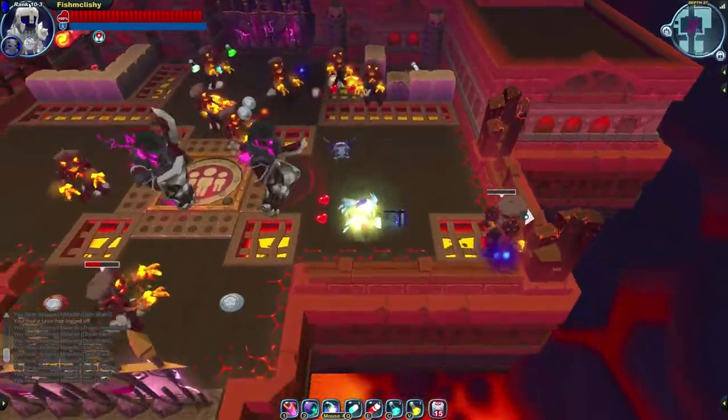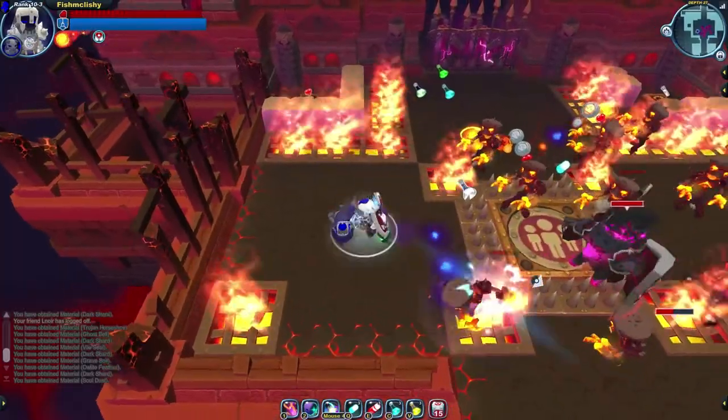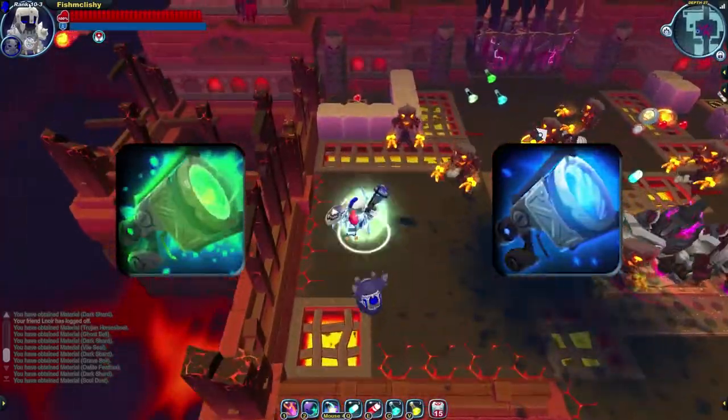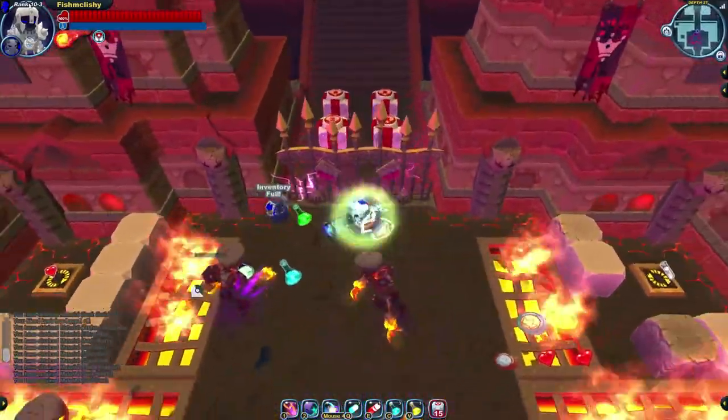Hello there. I just wanted to make a small video detailing some damage that needs to be fixed. The catalyzer weapon line has two 5 stars: the biohazard and the neutralizer. Catalyzers have two ways to deal damage — their orbital tags and the charge attacks.